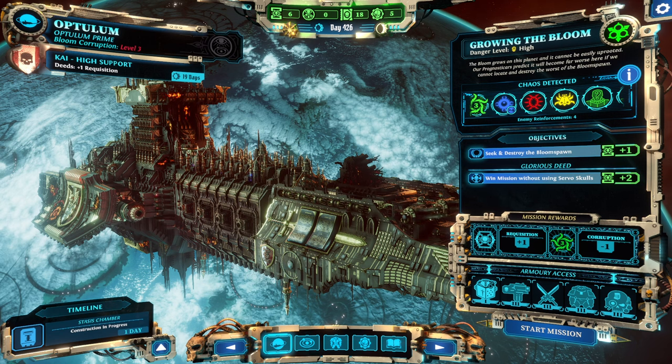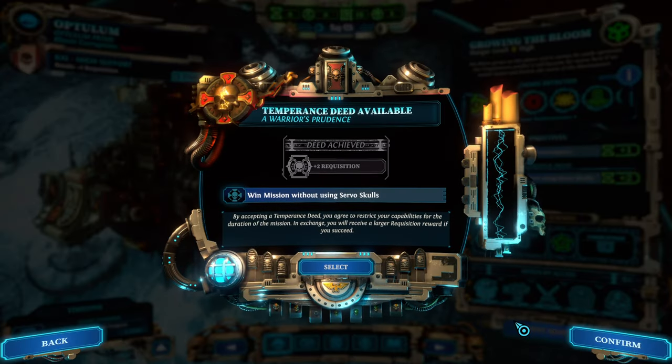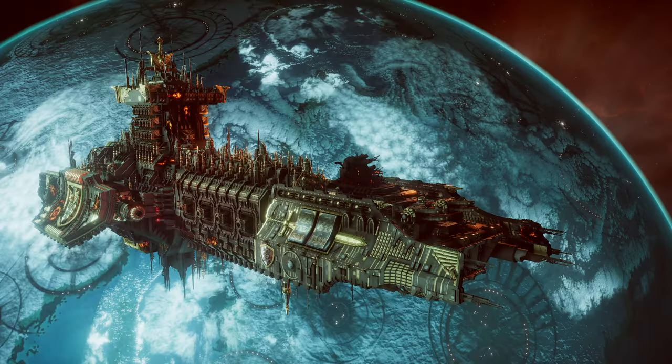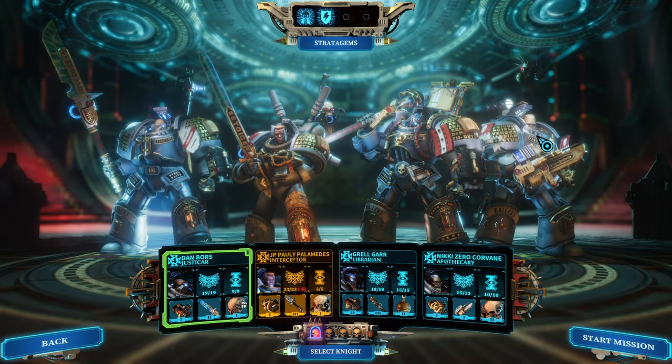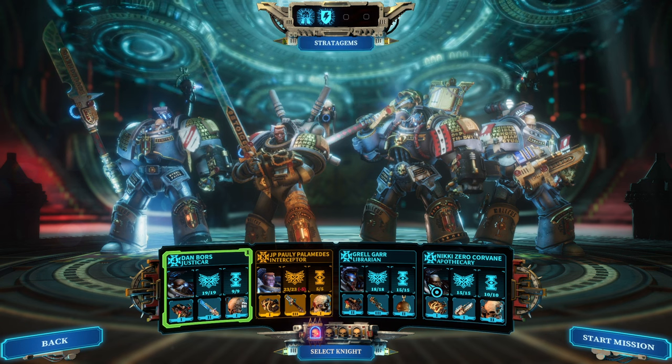Hello and welcome back to another episode of Warhammer 40k. My name is Saiken and today we're continuing the legendary blind playthrough on Grandmaster mode. It is time for Optulus, a level four infected planet where we are just going to seek and destroy all of the bloomspawn. I'm not going to use that extra lead because I don't think that giving up our servitors is helpful, specifically since we can use them for extraction.